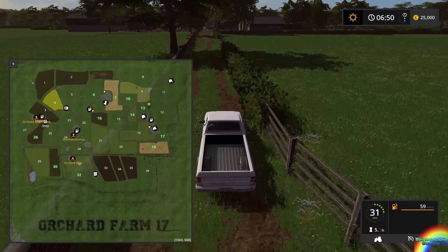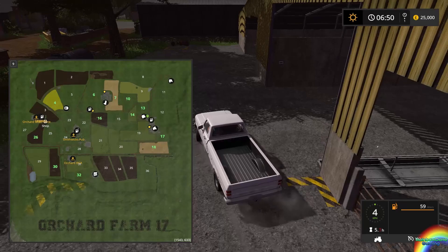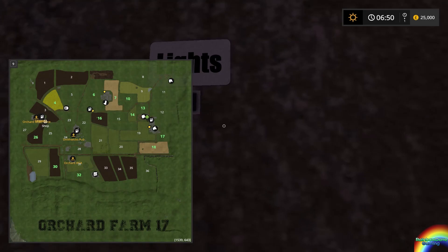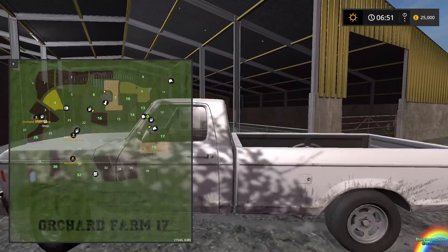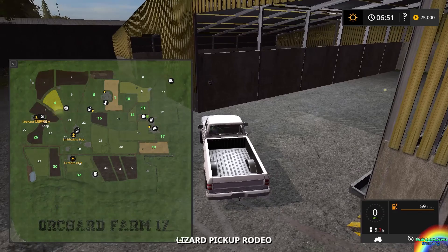Pigs obviously had to be retrofitted into the map because they weren't in FS11. So this right here will be the pig area. Again, not the biggest, but you don't particularly need a massive area. You've got a light switch here that's conveniently labeled 'lights' — you click it, and the lights come on in most of the shed.